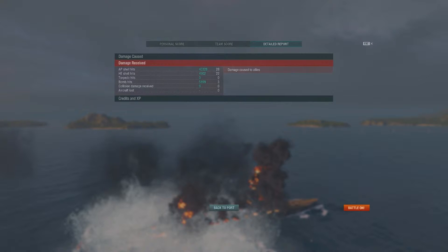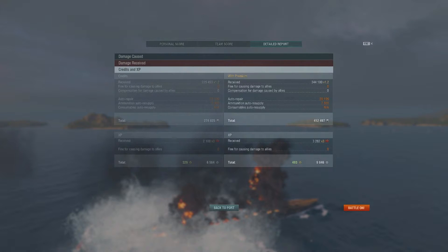Bomb hits from those dive bombers: 58,990 out of three hits. Had to put the fires out as quickly as possible because that's a lot of fires, and a lot of damage can be done if you don't have the damage control party consumable ready to go. 344,000 on the back end, and after taxes and boosts off the two missions, 412,497 — a nice boost overall. Hopefully you guys enjoyed this video. If you do, like, comment, subscribe, and watch for the next video — it's going to be the third part in the battleship series. Catch you next time.